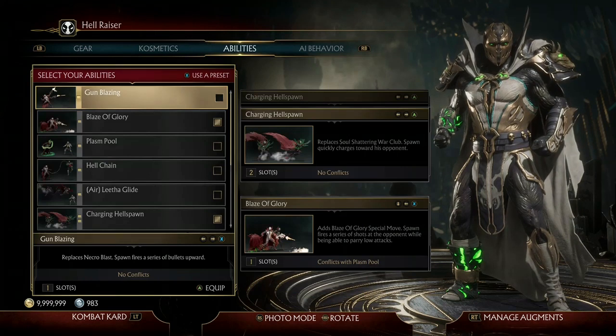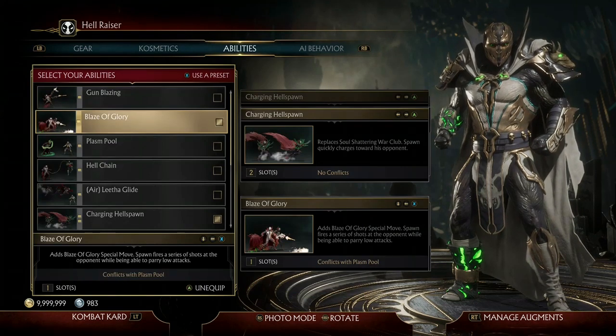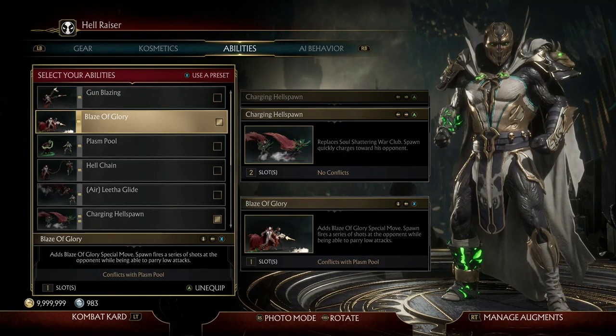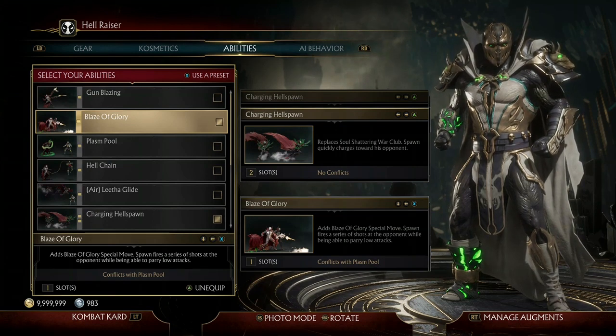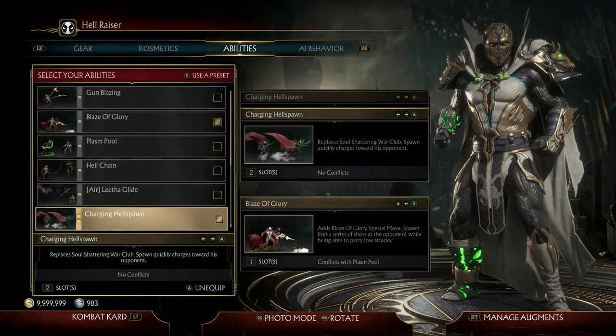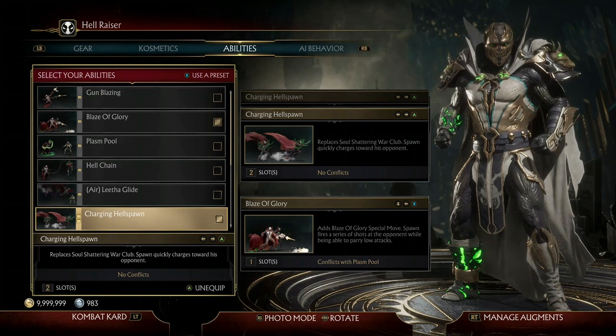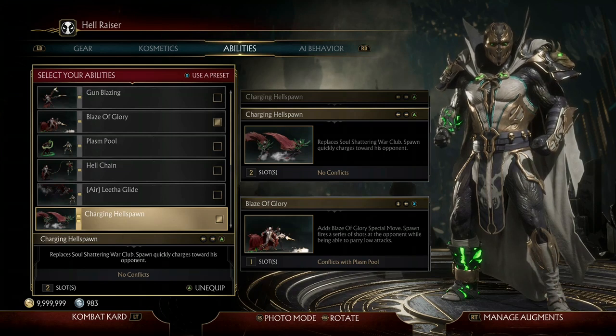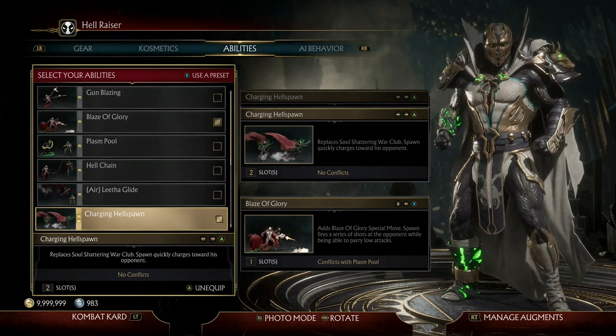For our abilities, I use Blaze of Glory. Blaze of Glory is a really good move because it can also be amplified from a crushing blow, and it just does a ton of damage, which you can probably see in the beginning clip. Next, I have Charging Hellspawn, which is a really good move for continuing combos. I was trying to get some combos off with Spawn but I'm a little rusty. If you want to see some combos, go ahead and check out my generic Spawn augment build, which I'll leave in the upper right-hand corner of the screen.